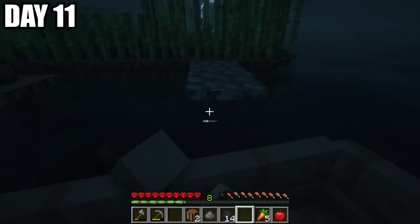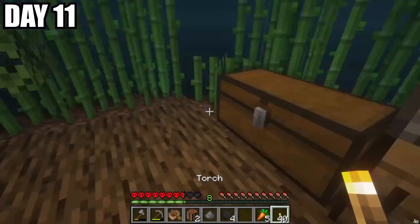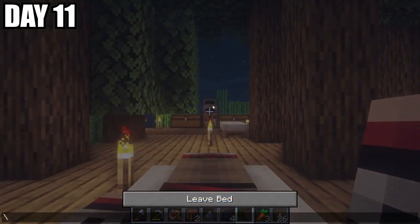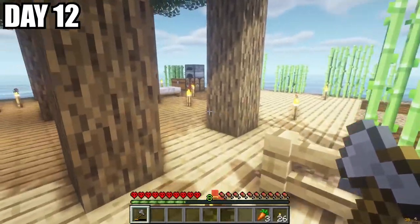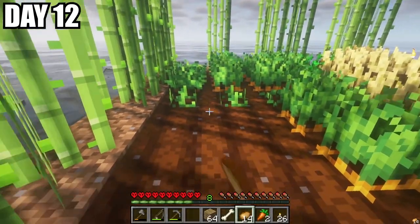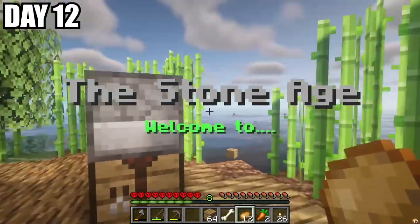And we got greeted by a creeper and almost died. We didn't want to risk anything, so I went ahead and placed torches around. I then made both of us some beds and went to sleep for the night. In the morning when I woke up, I realized that a lot of my farms had seemed to be griefed, and I was even missing one of my chests. Where did Peter go, and why would he do this to me? As I was replacing the farm, a sign came up on my screen saying, Welcome to the Stone Age.